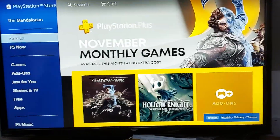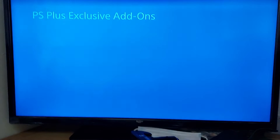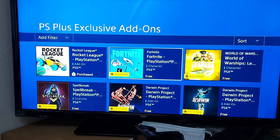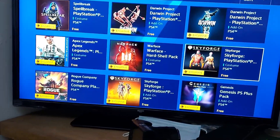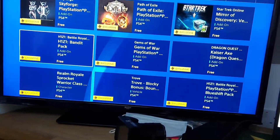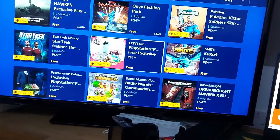There are also some other things available for this month, so we're just going to go through them as well. Some other exclusive PlayStation Plus packs are: there's one for Rocket League which I downloaded, there's one for Fortnite, there's a pack for World of Warships and some other games. So if you play any of these games you could have some exclusive in-game items completely for free just because you are playing on the PlayStation.